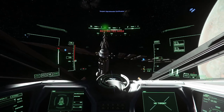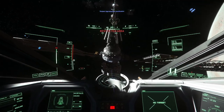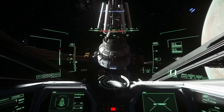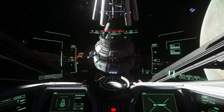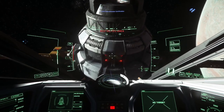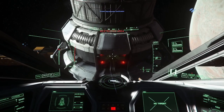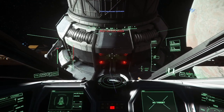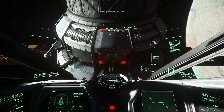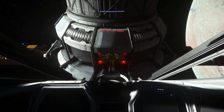What you're gonna want to do so you don't get torn up by these guns is fly right up into here — keep going, get as close as you can. Make sure your ship is not moving, turn off your engines, and get out.